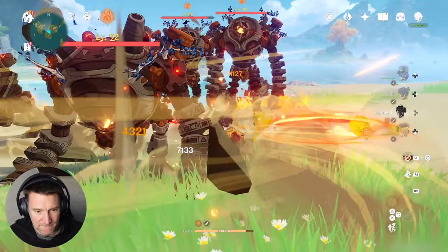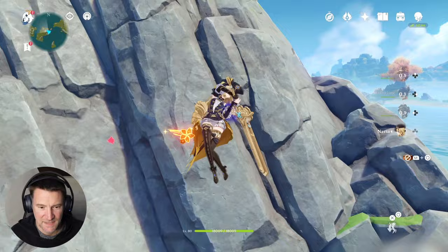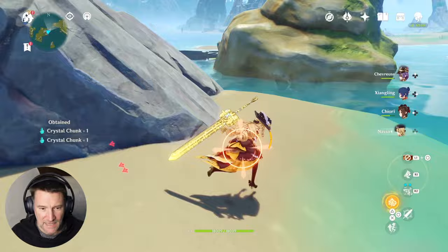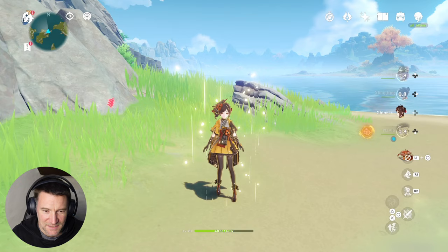Chiori's skill changes to the next character in the party order, and I normally had this team the other way round. Because I had it the other way round, she changed to Zhongling instead of Navia — the slight problem is my muscle memory is still adjusting to the new order.